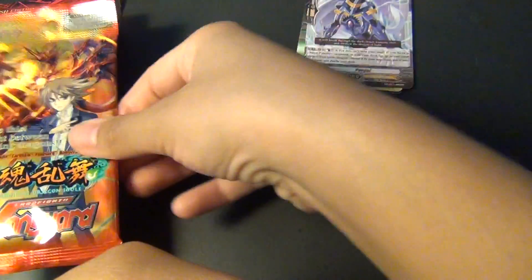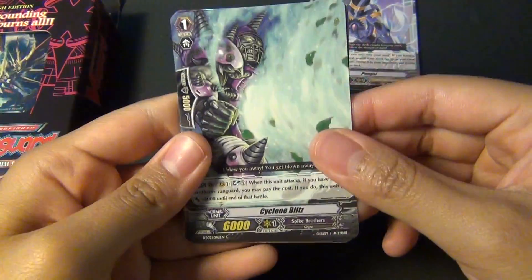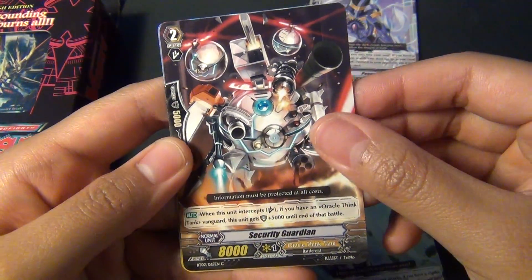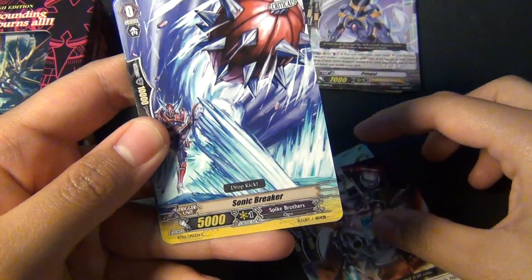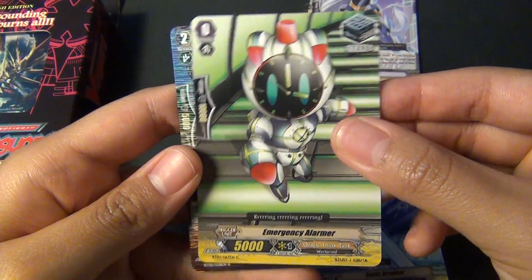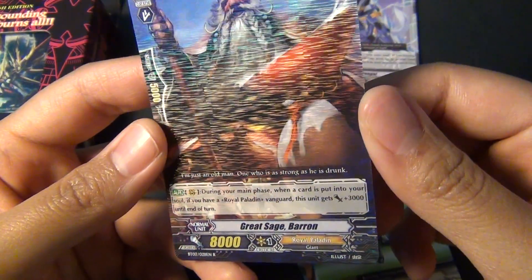That's actually my second Pongol. I'll add that to my Royal Paladin deck. For the second pack, I've got Cyclone Blitz, Security Guardian, Sonic Breaker, another Emergency Alarmor, and Great Sage Baron — another Royal Paladin.